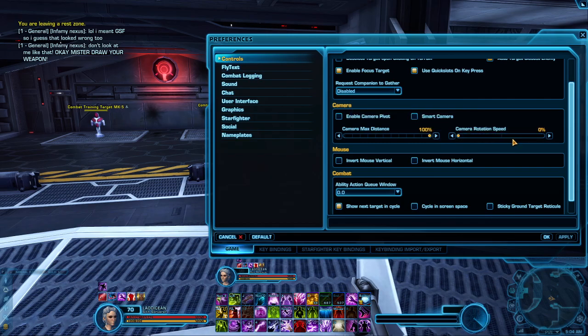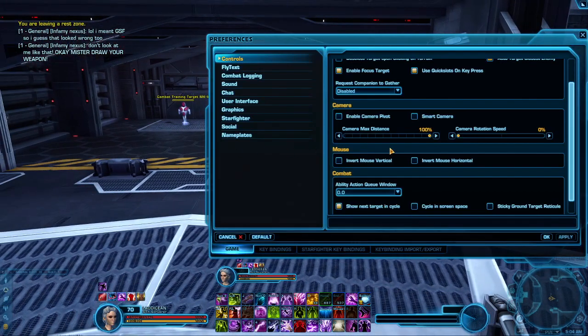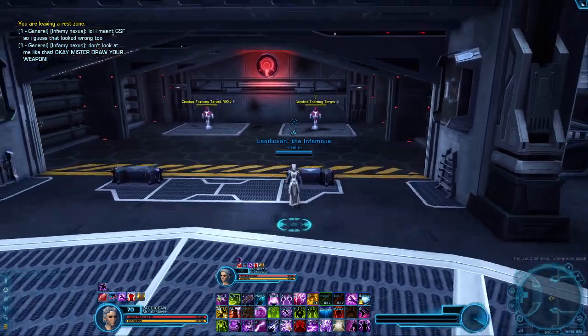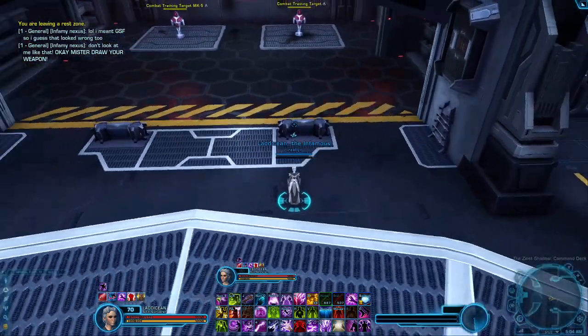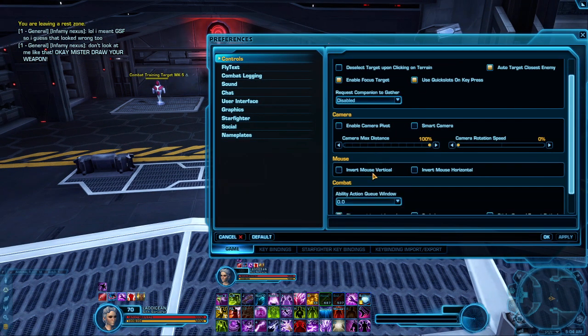Don't recommend messing with camera rotation speed because that will change the rate of turning, and it can definitely cause some sickening issues. Also, mouse acceleration — for whatever reason in this game it's really messed up. So sometimes when you jump to someone it looks awful; it used to make me sick. Definitely recommend not messing with that. There are several threads where you can Google and figure out how to lower it even further if you use a high DPI like mine.